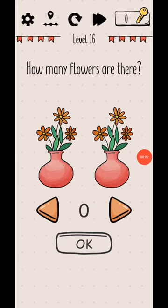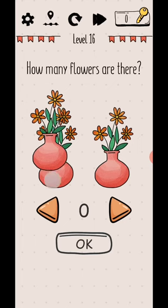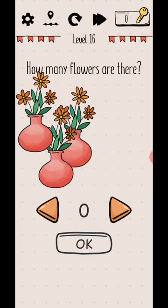Find Mazhi level 16: how many flowers are there? So three, three, six — move this one — and three, three, six, and three. Nine, nine flowers are there.